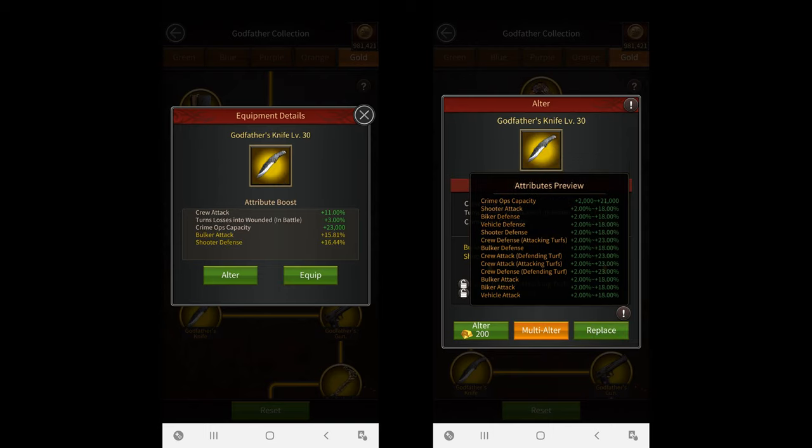The next one is the level 30 Godfather's Knife. Its fixed attributes give you crew attack, turn a percentage of the enemy's wounded troops to losses whenever you attack their turf, and they also increase your crime ops capacity. Its random attributes are the same as the Godfather's Code, except the knife does not give you any resource battle buffs. I'd suggest using the knife while attacking other players' turfs to reduce your losses.